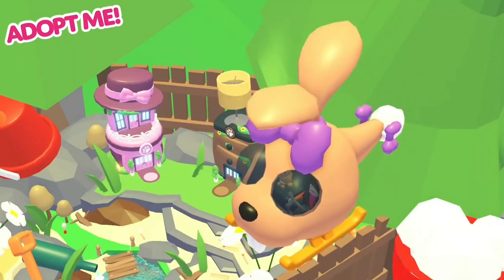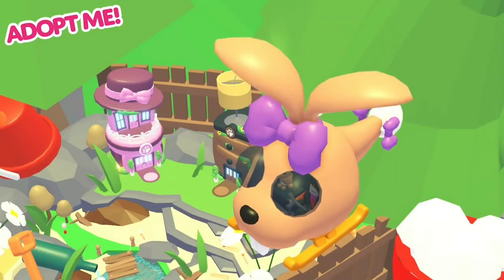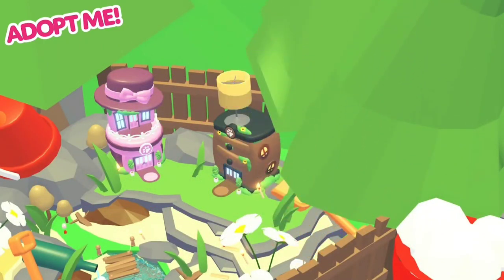There will also be a 2x bucks aging weekend starting from the 7th of April at 4pm BST, 11am EST, and 8am PT, ending on the 10th of April at the same times. Use this time to age up your pets twice as fast and earn double Adopt Me bucks.